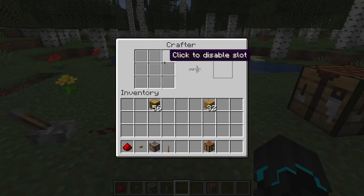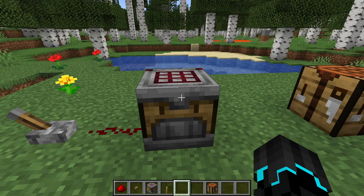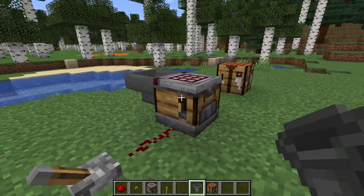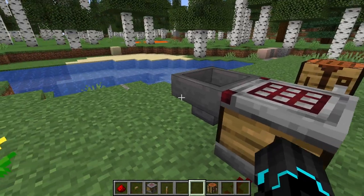And you can click to disable the slots in case you want to make a specific crafting recipe, like this. But this is mainly for when you actually want to utilize hoppers. So if we take a hopper and feed it directly into the crafter, we have the stair pattern formed here. Let's see what happens.